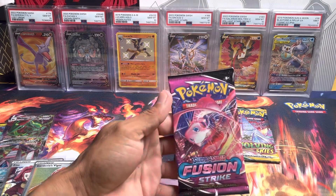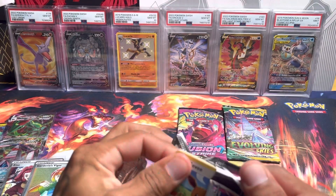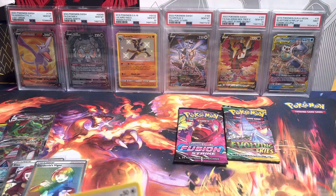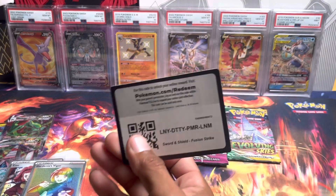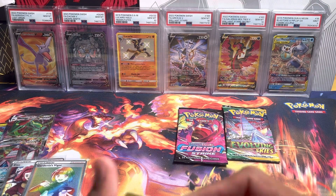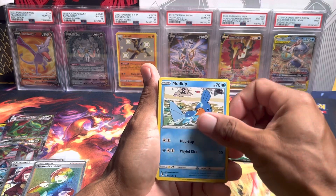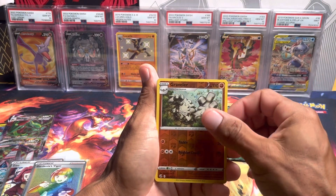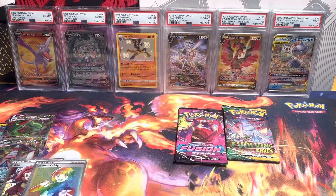Now we're jumping into Fusion Strike. Still haven't pulled either of the Mew cards — we have pulled the rainbow rare Mew before, but we haven't been able to pull the alt art or the other one in this set. Buneary, Grapploct, Four of... not holo for that pack. That was a fast pack.